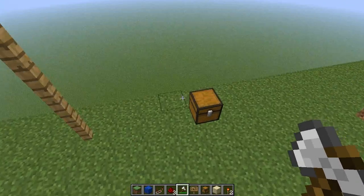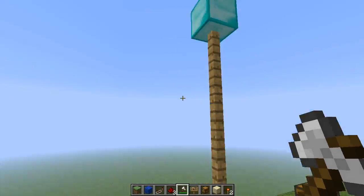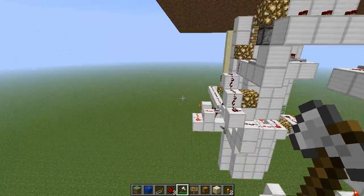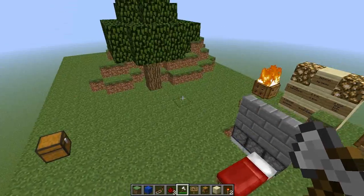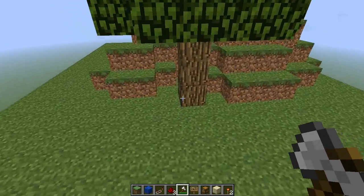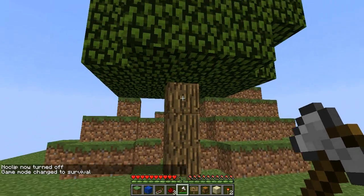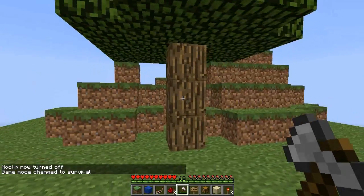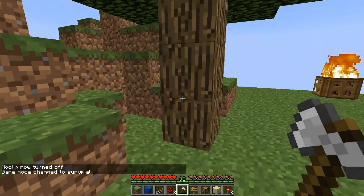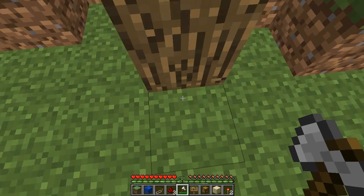Some other things that can be trapped: this chest could be trapped, or this diamond block could be trapped because it has a long range. These aren't trapped, but a tree can also be trapped — even if you mine it higher up.